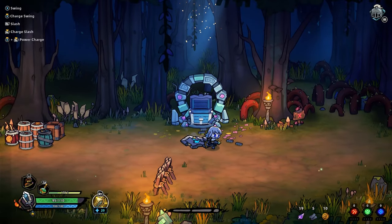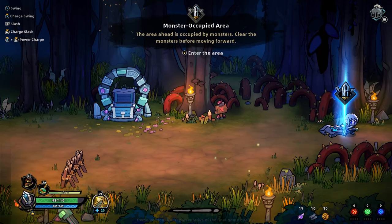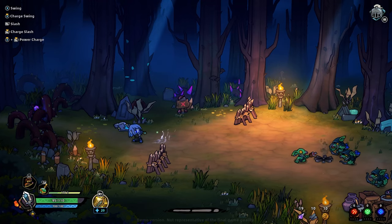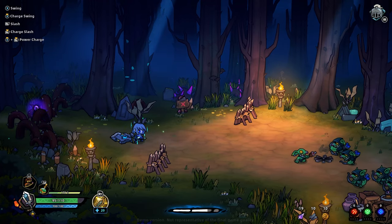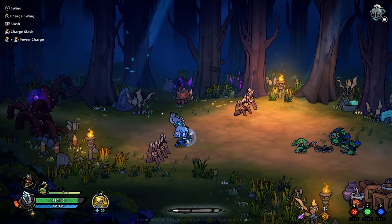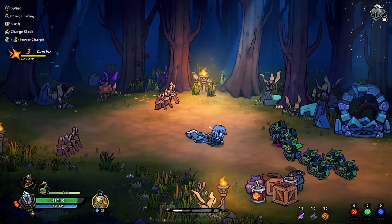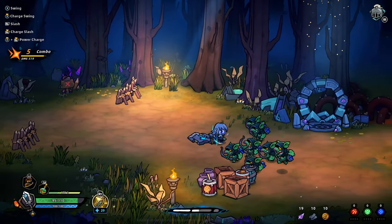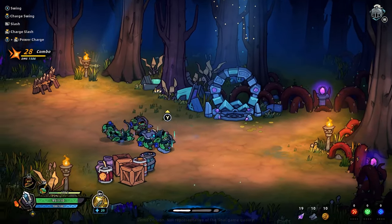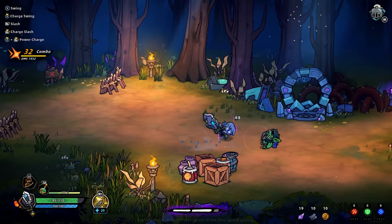Dismantle all this — this should give us some stuff to buy and things. Monster occupied area basically means monsters. So we have a swing, a charge swing, a slash, and a charge slash. Move like this. Wow, we're doing a lot more damage. Very barbarian style.